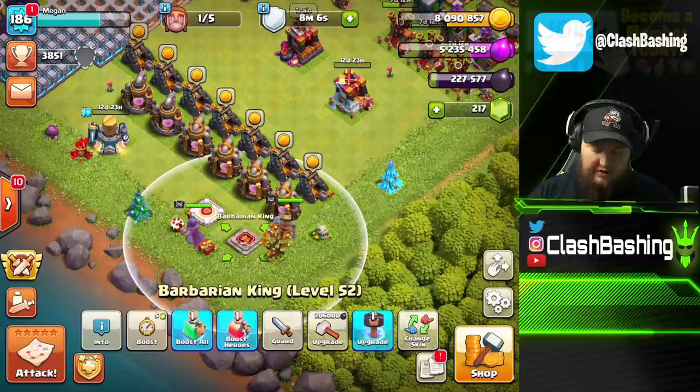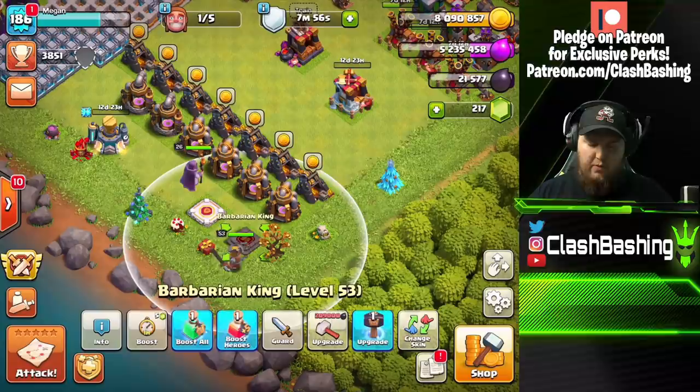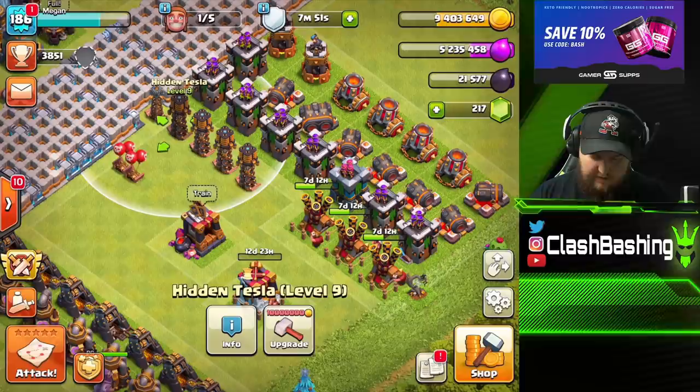We have a little bit of dark elixir left over and we do have a Book of Heroes. I want to save the Hammer though — let's go ahead and upgrade our King to level 53. We'll use that book to finish him off since it's CWL week. We don't want to be without our King if we can help it.